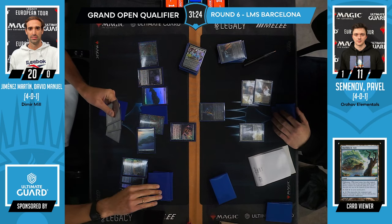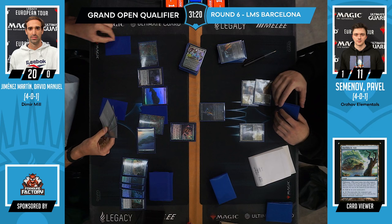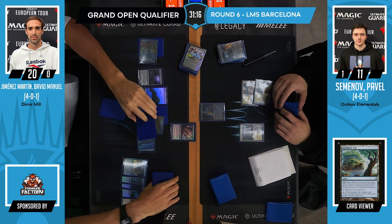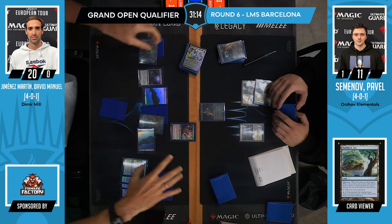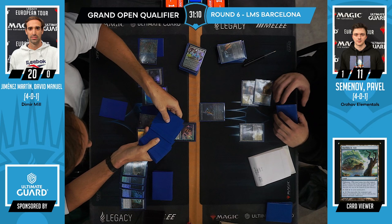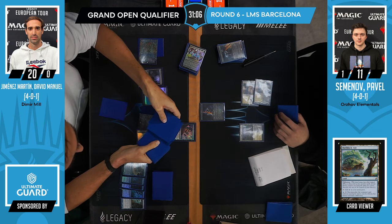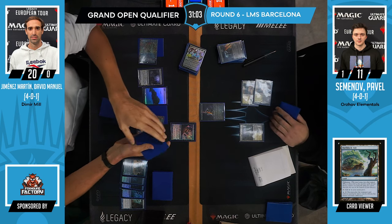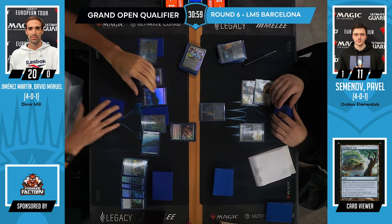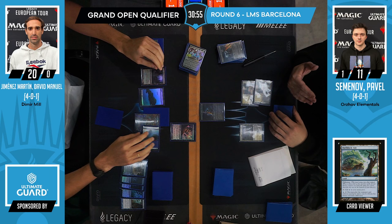Shelldock Isle, sometimes played in Legacy or Vintage in Doomsday — I saw sideboard plans to cheat Emrakul into play. But here you probably just want to be able to play Tasha's. Now we're just counting through the cards — I think it's still plenty, roughly in the 27 range, which is a lot. That's what I call it — it's half the deck.